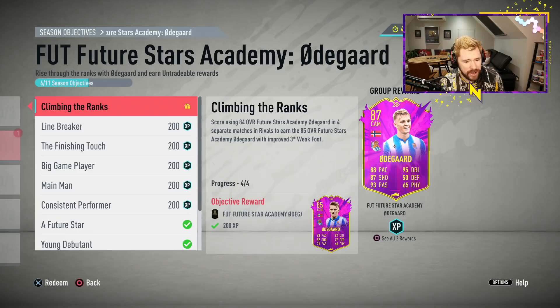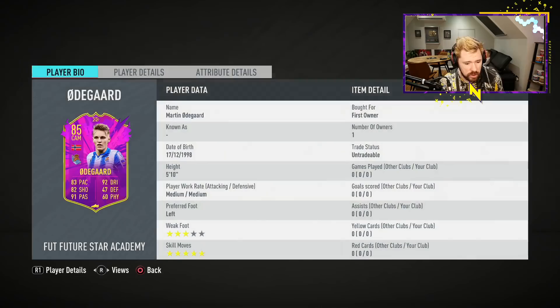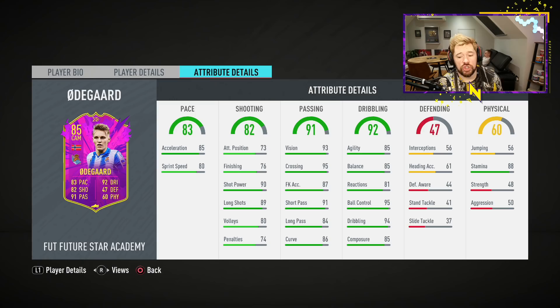We're climbing the ranks, and we're now going to pick up the 85 Odegaard card. This is a pretty good card — he's got a three-star weak foot, five-star skill moves. His shot power and long shots are real nice. His dribbling is good. He's got very good stamina, which is nice. His passing is already very good and his pace is decent.